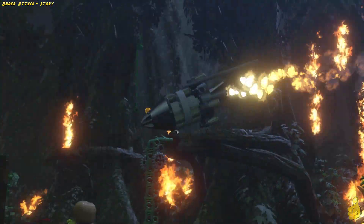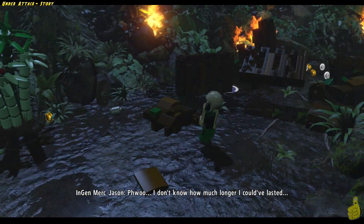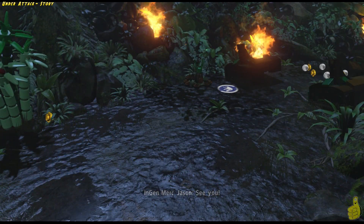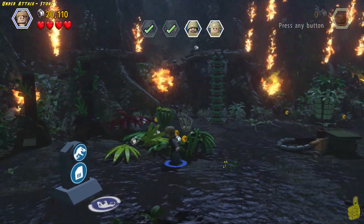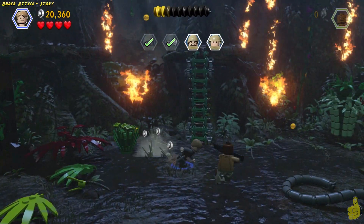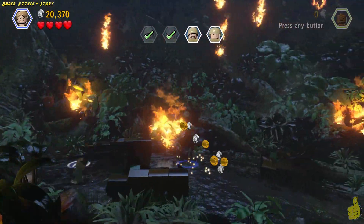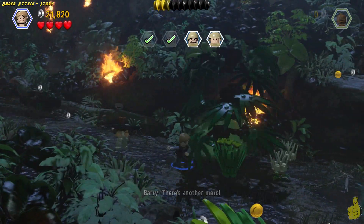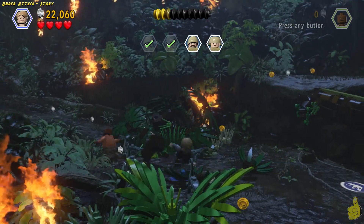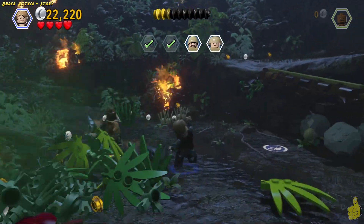So we go ahead and launch the rocket. It has quite the random flight path — up and around it goes, and blows up the tree, freeing the security member there. I think we fended off the raptor. Now we can head on over to the right side now that that tree is not blocking our path. As we make our way down the hill, we find the third guy trapped under a rock.